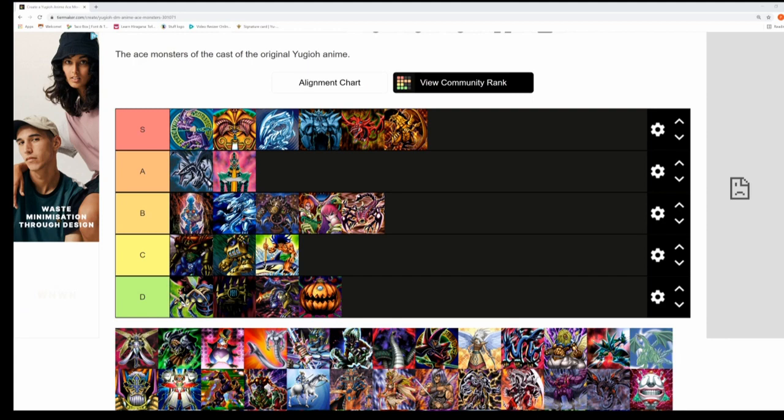Next up is Shinato the King of a Higher Plane — Noah Kaiba's ace monster from the Virtual World arc, which is sandwiched in between the Battle City tournament. A pretty epic boss monster, but the Virtual World arc for me was too great in terms of where it was placed — good ideas but poorly executed. Shinato for me is a C tier.